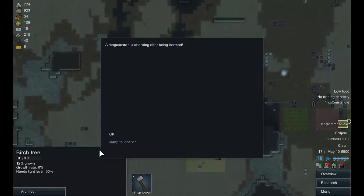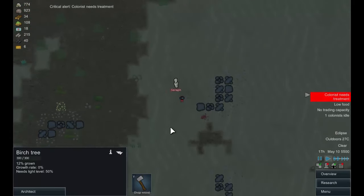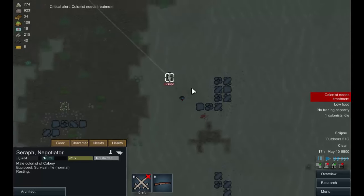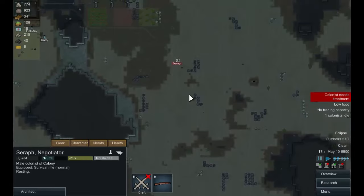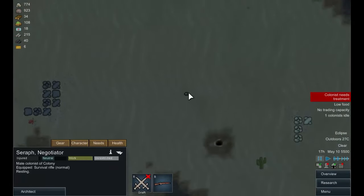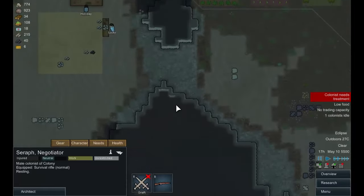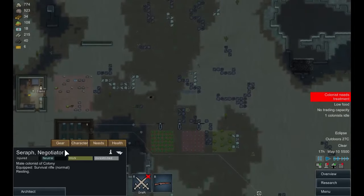A mega scarab is attacking after being harmed — let's see what happens here. Well done. Let's have a look at health: a bite to the torso, bleeding a little bit. Okay, so we now know that hunting mega scarabs is a bad idea.